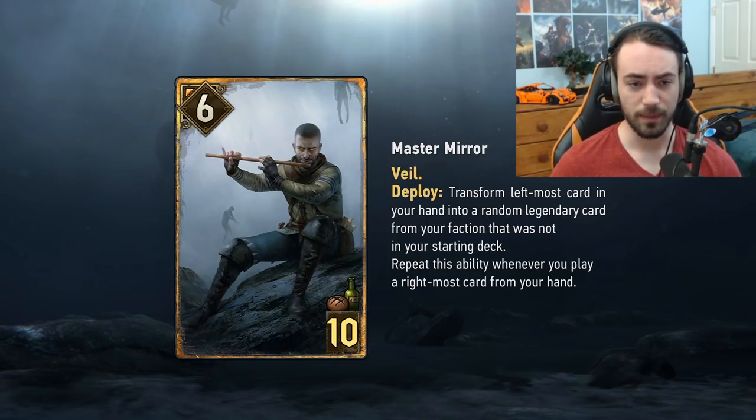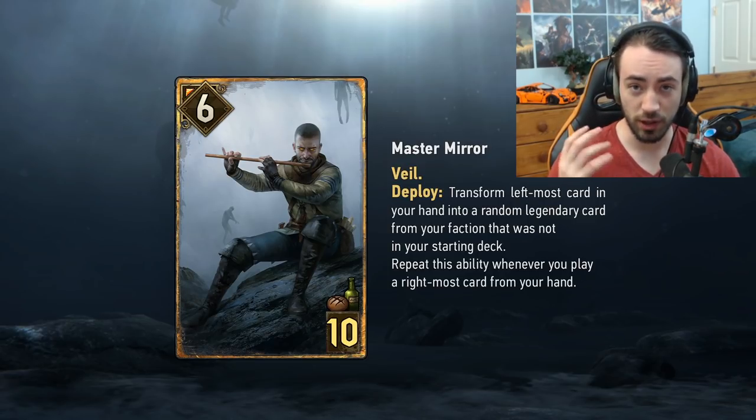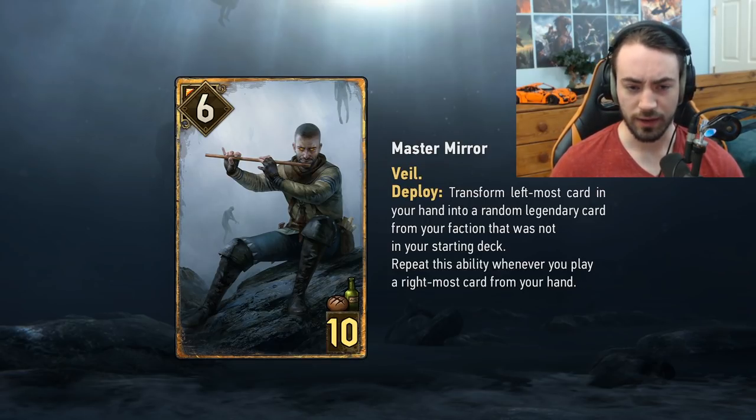There are new keywords in this expansion and I'll explain them as we go. Starting off, we have Master Mirror — a neutral card, six strength, ten provisions, with the keyword Veil. Veil essentially means you cannot give that unit any status, both offensive and defensive. Your opponent can't bleed it, you can't give it vitality, and there's a new status called Rupture which we'll get into shortly.